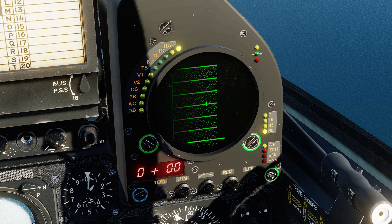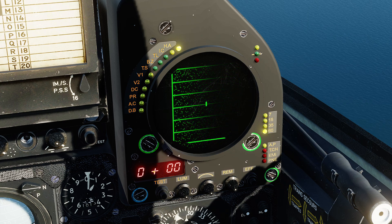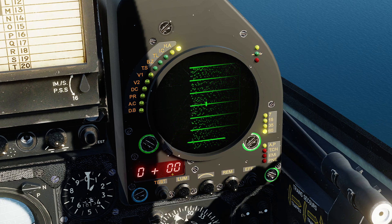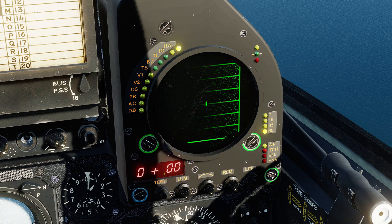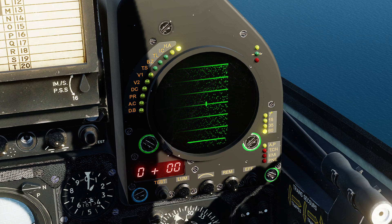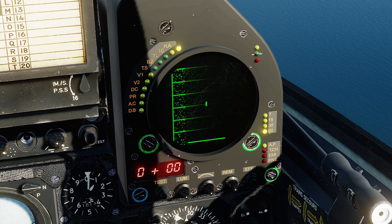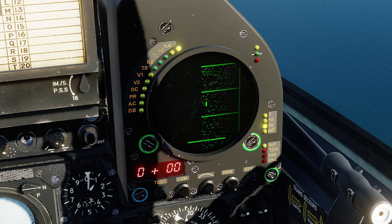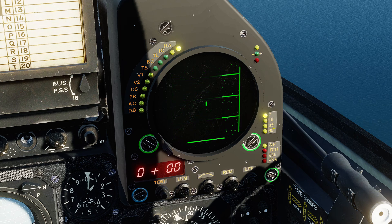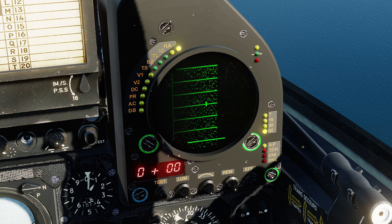We then have the altitude difference and elevation window here. This has a variety of different modes and can display different information whether you're scanning or locking — we'll cover that in just a moment. Down the right-hand side, we have the currently selected range scale. We're currently in 60 nautical miles, which is the maximum. We can bump it down to 35, 15, or 7 nautical miles, with the range indications changing depending on which one you're in.